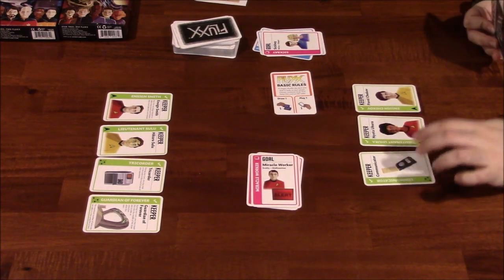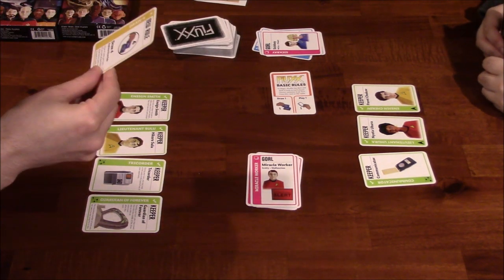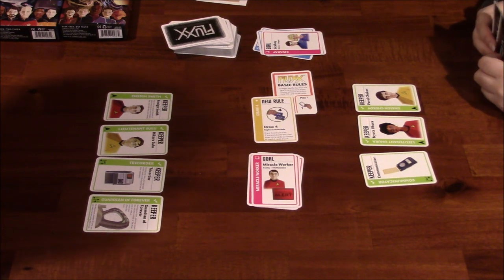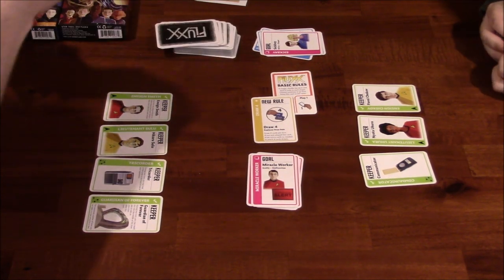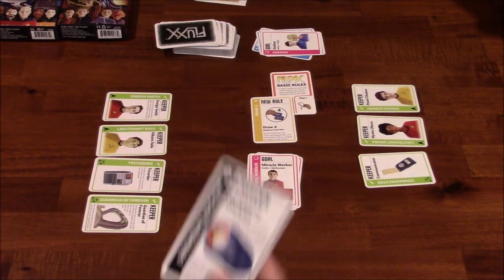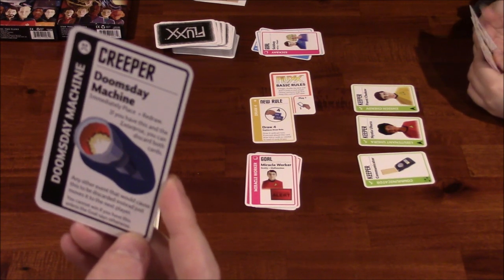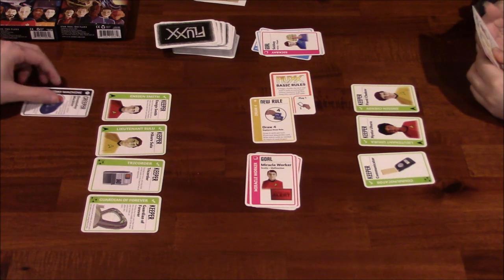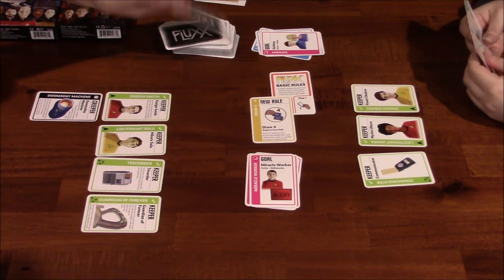She's very conflicted. The Communicator. New rule — Draw Four. So when I play this, I can also take that effect immediately. Draw extra cards as needed to reach your four cards drawn, so I get three more cards. Oh, I got a Creeper — Doomsday Machine. Immediately place and redraw. If you have this and the Enterprise, you can discard both cards. Any other event that would cause this to be discarded instead just moves it to the next player. You cannot win if you have this unless the goal says otherwise.